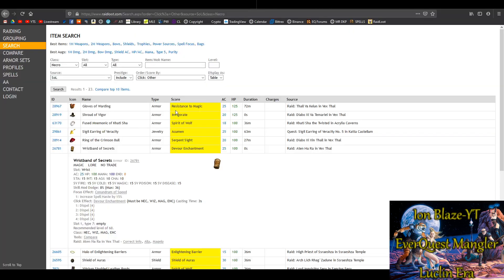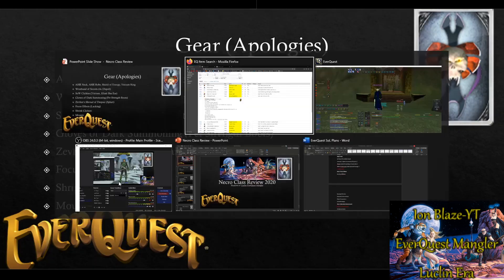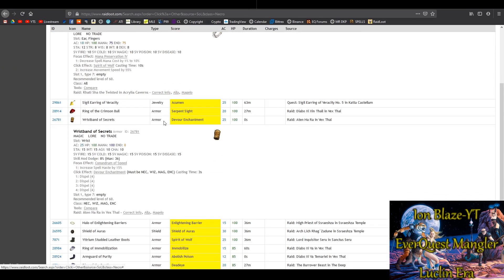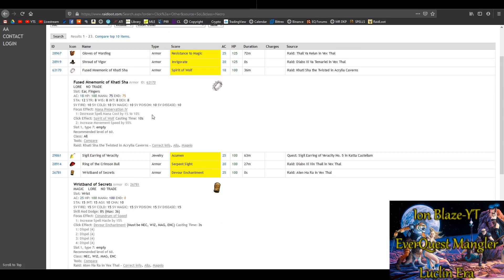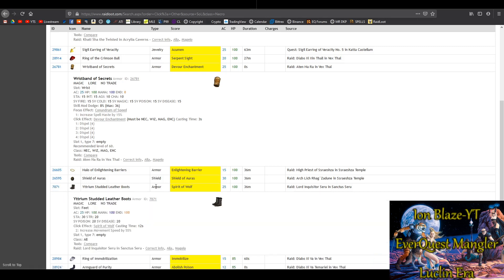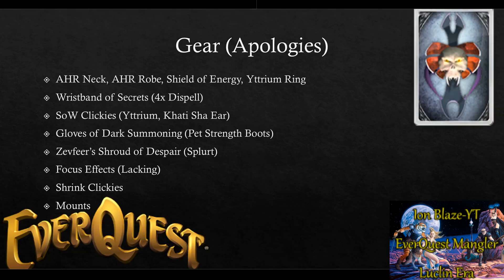There's also the Wristband of Secrets — a really nice clicky, a three-second cast that functions like a four-slot dispel, dropping off Atenha Ra. There's a lot of great Atenha Ra loot. The Mnemonic of Khadi Shah is a little quest line giving a focus effect that reduces mana cost of all spells by 10% up to level 65. The Saru Yttrium boots from Lord's Rue also have a SoW clicky.